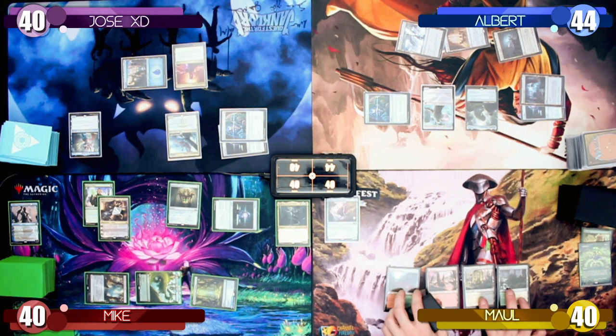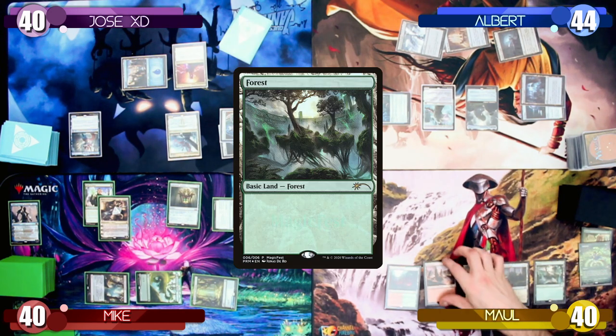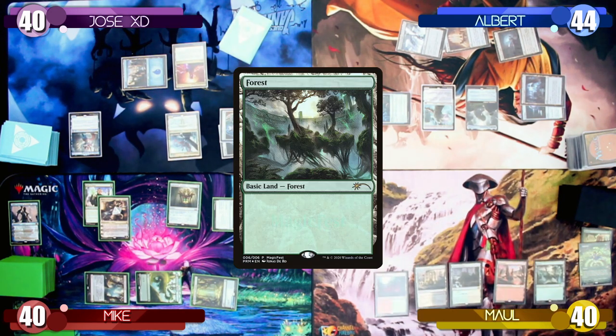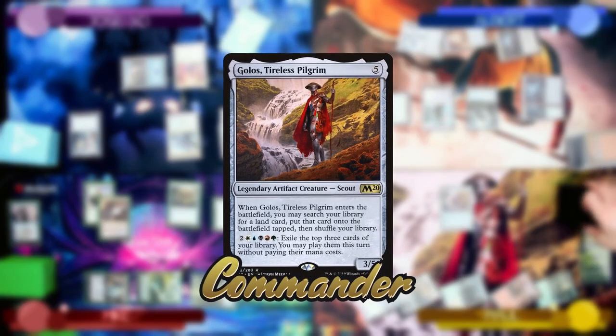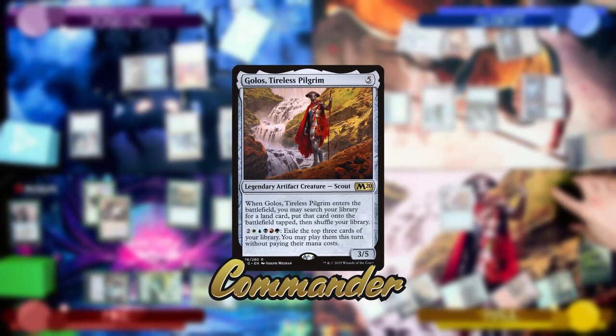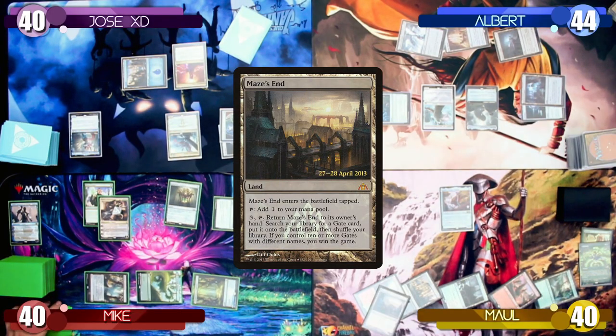Maul untaps and draws a card. He plays a Forest and taps out to play his Commander, Golos, Tireless Pilgrim. When Golos enters the battlefield, he allows Maul to search his library for a land card. Maul chooses a Maze's End and puts it to the battlefield tapped.